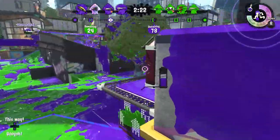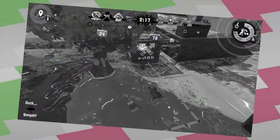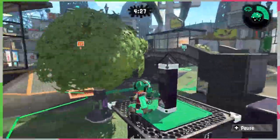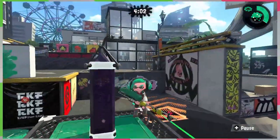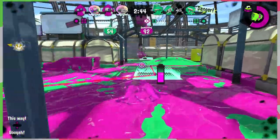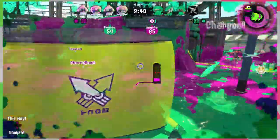Tower control! Oh, how I love you with all my heart and hate you with every fiber of my being! This mode is pretty self-explanatory — you need to control the tower. The tower moves when someone's on it, and you need to get to the opponent's side to win. The tower moves faster if multiple people are on it at a time, but please — and I can't stress this enough — PLEASE only keep one person on the tower at a time! All it takes is for one Lunar Blaster lunatic to come around and destroy everyone on the tower at once. So first and foremost, let one or two people deal with the tower while everyone else takes care of the other team.